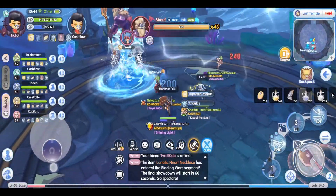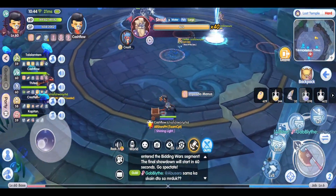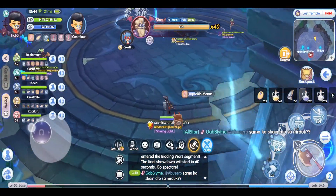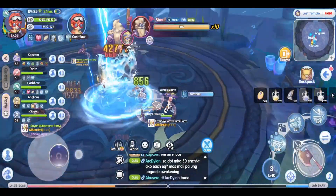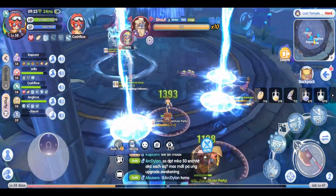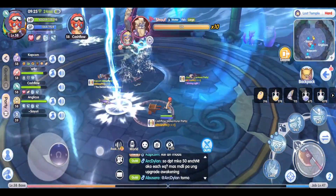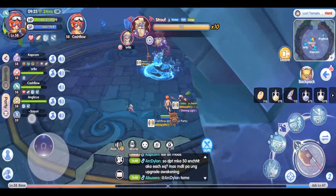At 40% HP, he will become immune and cast Thunderstrikes randomly around the arena — just run around and avoid the red circles. At 10% HP, he will cast Lightning again, but this time chasing players. I suggest running in a circle to avoid them, and make sure you do not run into other players while dodging the lightning.